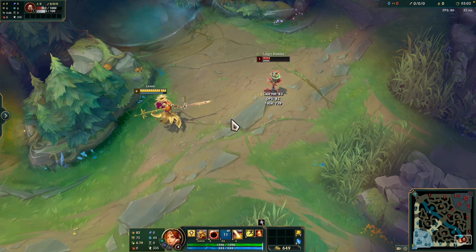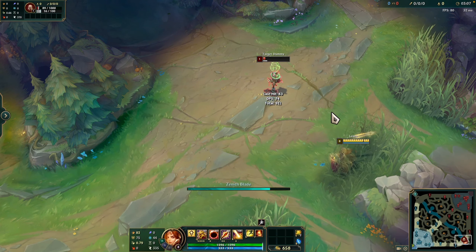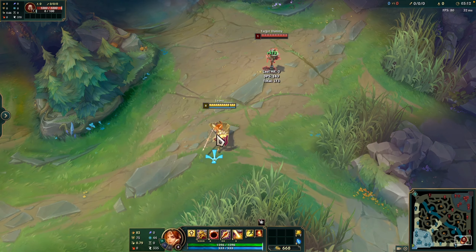This is the E ability. Leona thrusts with the Sword of Light, dealing plus 40% of ability power magic damage. The last champion struck will be rooted for 0.5 seconds, and Leona will dash to them.